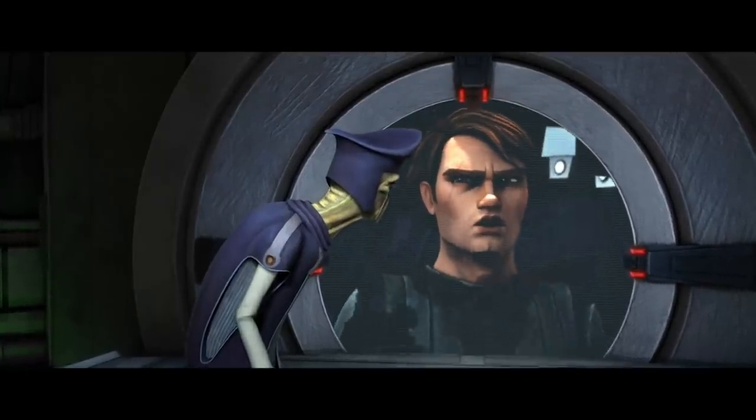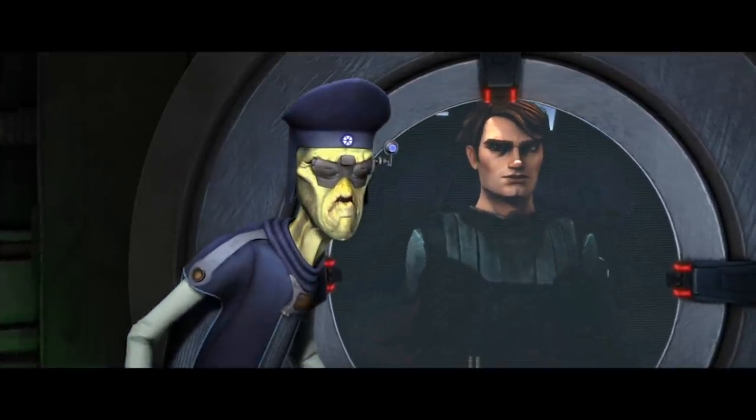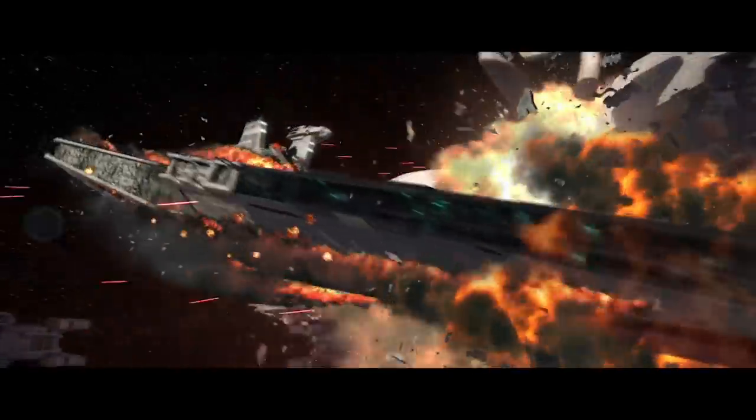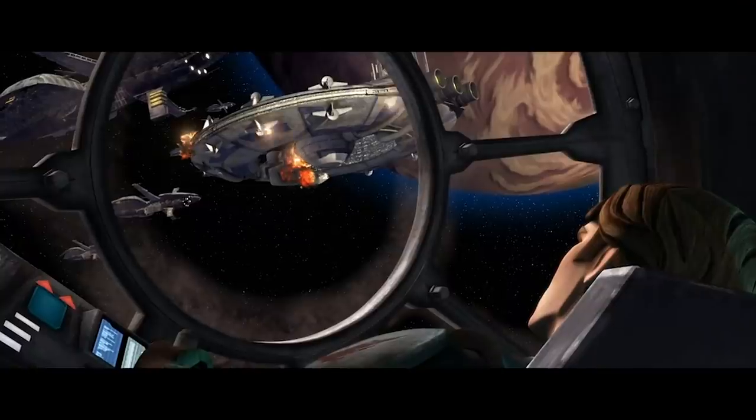But once Anakin is close enough to the enemy's command vessel, a Lucrehulk battleship, the Jedi engages ramming speed and jumps into an escape pod. The resulting collision throws Confederate forces into chaos, and the rest of the Republic fleet jumps into action and mops up the survivors. Anakin wins this battle, but for the rest of the war, it's going to be relatively hard for Republic naval officers to actually surrender now.